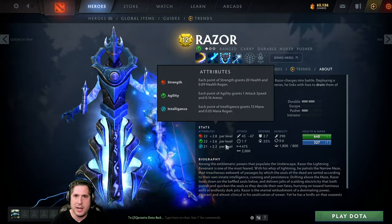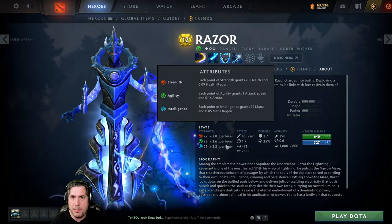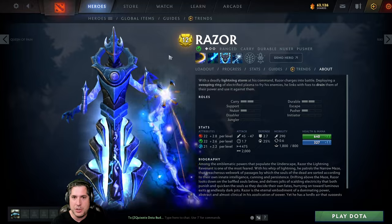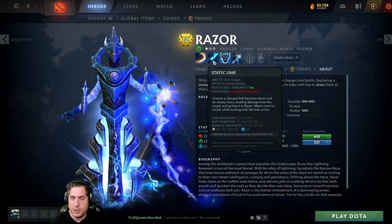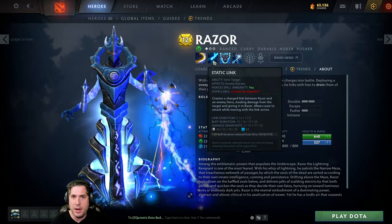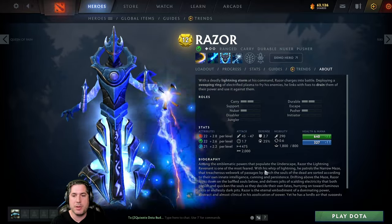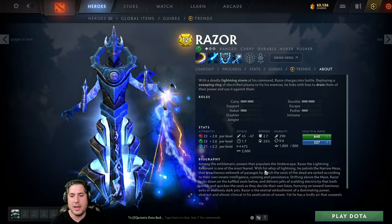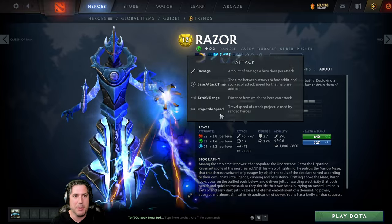He's one of those heroes that kind of just incrementally gets stronger throughout the game. He doesn't have any very significant power spikes, although one could argue that in the laning stage level 3 is a major power spike as you move to level 2 Static Link, which could be a major kill threat for carries in the safe lane that do not have any form of escape. He is an extremely versatile hero — one of the fastest heroes in the game and honestly one of my favorites.